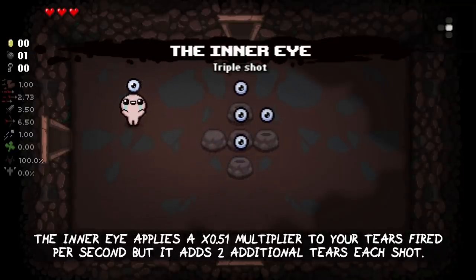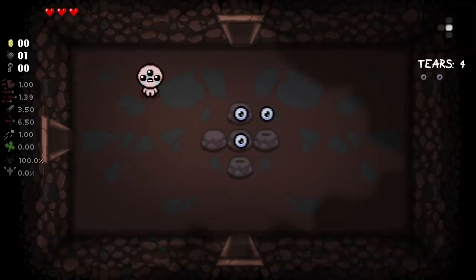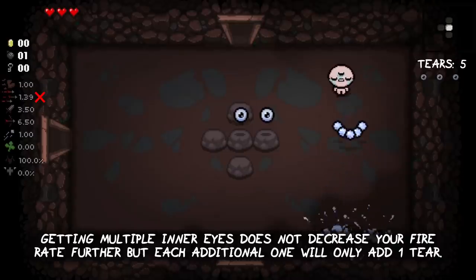The Inner Eye applies a x0.51 multiplier to your tiers fired per second, but it adds two additional tiers in each shot. Getting multiple Inner Eyes does not decrease your fire rate any further, but each additional one will only add one tier instead of two.